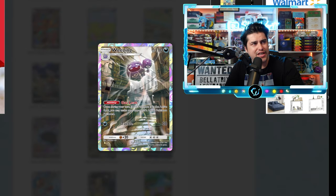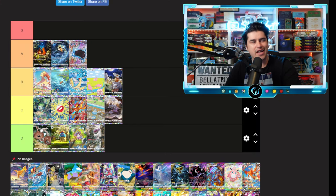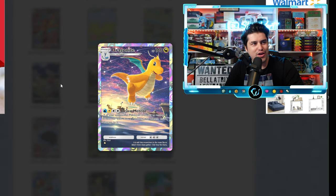Weezing in the city — this honestly looks like something we would get in a set today that's just kind of mid. That's gonna go D tier. That's the thing about Genetic Apex — most of these artworks look better than the artworks we're getting in most sets today, and we haven't even gotten to the craziest stuff yet. There will definitely be S tiers by the end of this.